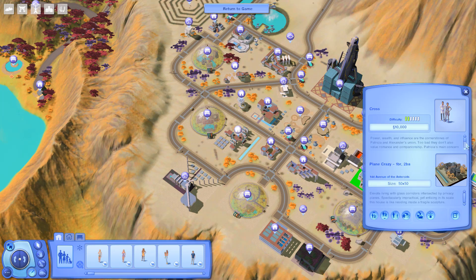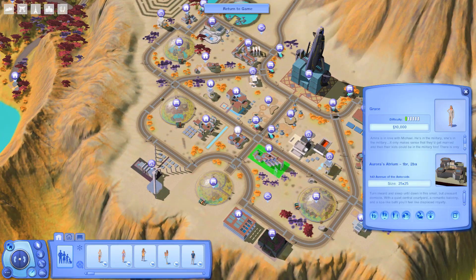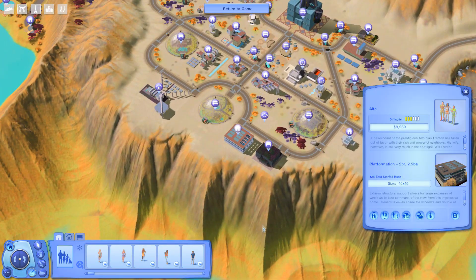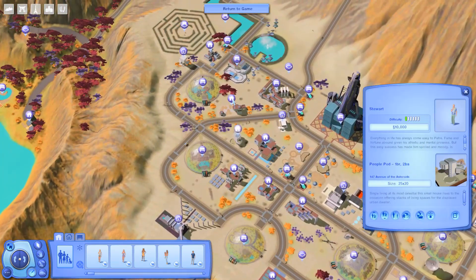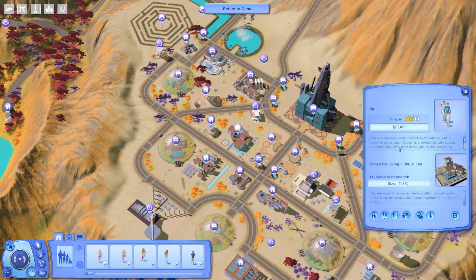Powerful or not, wealth and influence are the cornerstones of Patricia and Alexander's union — too bad they don't also value romance and companionship. Patricia's main concern is saving face to further her political aspirations while Alexander spends his days at the lab. Can the sparks of their former passion be rekindled, or will they continue to lead separate lives under the same roof? The house is huge but only one bedroom and two bathrooms. Honestly I'm not seeing a lot of big families — the Land Grabs have the biggest house I've seen: two bedroom, two-and-a-half bath.